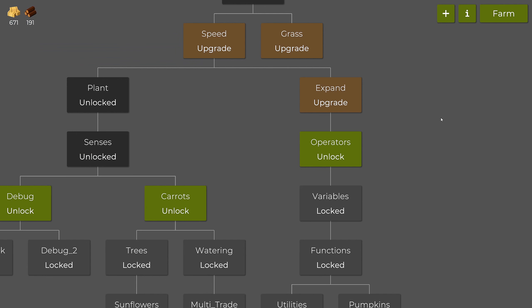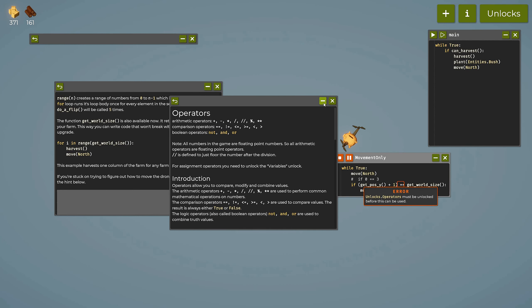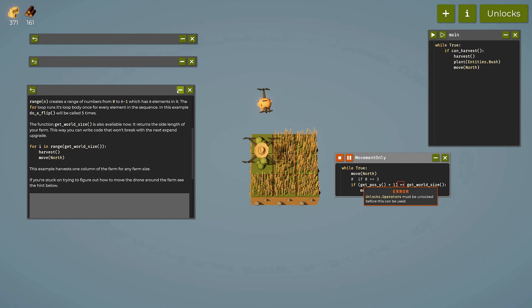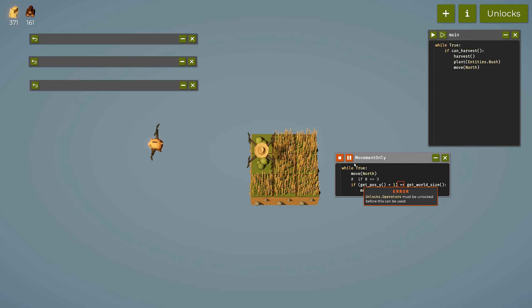Oh — we need operators for the equality check, and we don't have them yet. Let's unlock operators. I'll cover what operators are in a moment, but first let's use them.